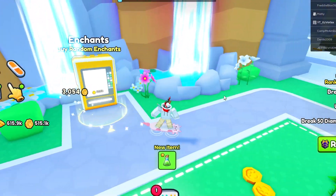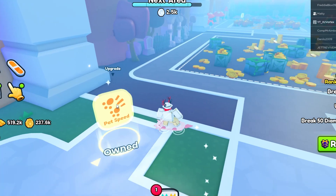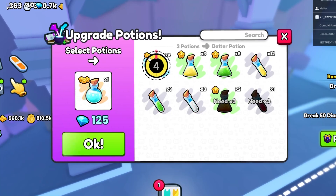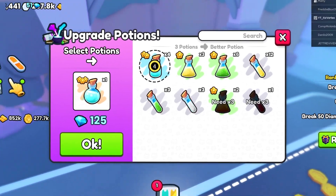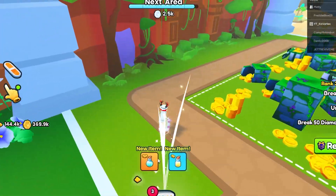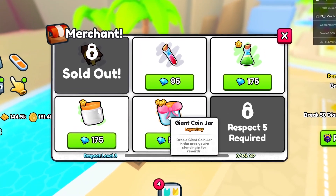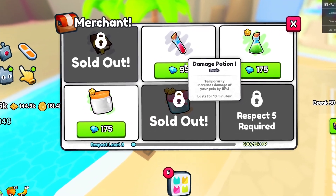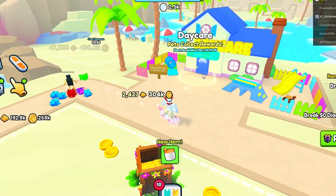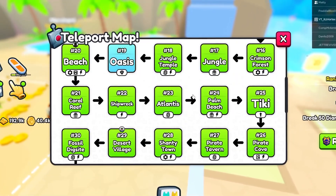We have the enchant machine here — I'll go ahead and purchase a few and see if we can get anything good. There are also diamond upgrades you can purchase every few areas, and upgrade potions where you can fuse your potions into better ones. You can purchase random fruits from machines as well. There's a free potion chest, and we also have the merchant where you can purchase giant coin jars, damage boosts, coin boosts, and lucky boosts. We also have the daycare system — a lot of things from the original game are inside this game.